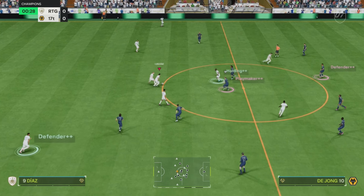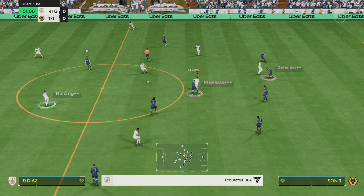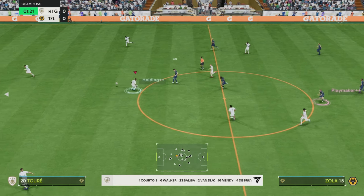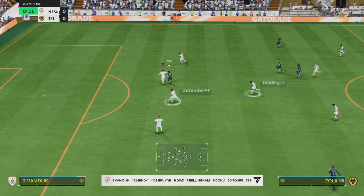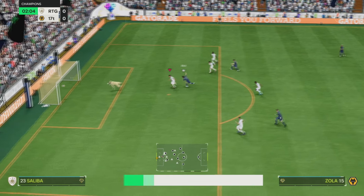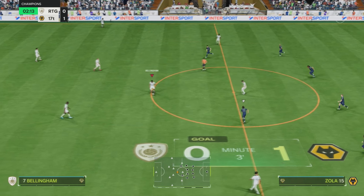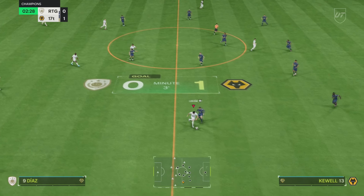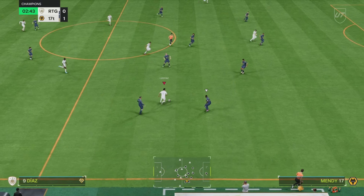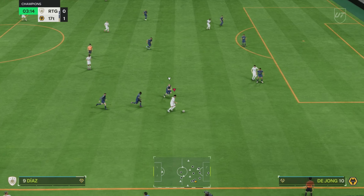They do start on opposite sides, which makes no sense — I do think the game's broke. You can see there's Diaz on the ball. Diaz's main job is to play wing, of course. I want him to link up play. I'm interested to test out his shooting ability, especially where he's got no scoring. He's very quick on the skill, gets away from the tackle there — very good dribbling from him.